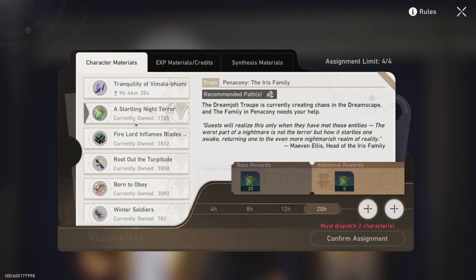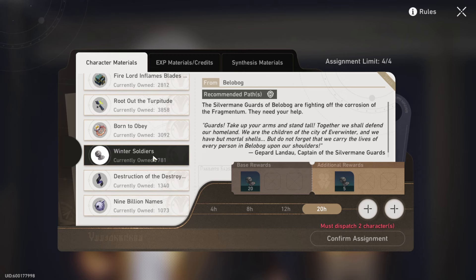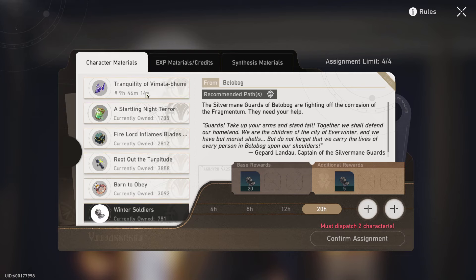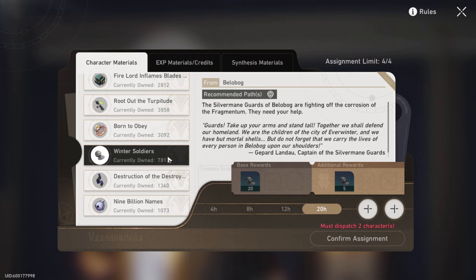All you have to do is go into assignments and switch them for a little bit. I've been sitting on these for a while and should probably switch over to get more - but these are pretty much infinite if you stay on top of switching them out when you need more. I've got 700, which is nothing to scoff at. After that you pretty much have everything good to go.